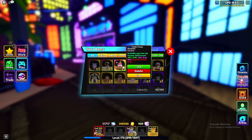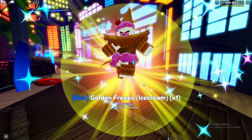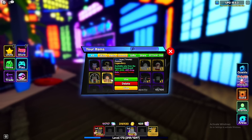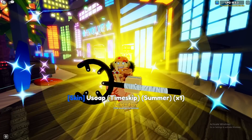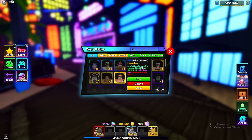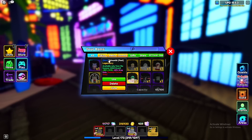Starting with my skins, I have the golden friezo skin right here — ice cream with that — and you have a 50% damage buff and 50% drop rate. The next skin I have is the usopp timescape summer skin, legendary, 50% damage and 25% drop rate buff. Next I have pride summer right here, and then we have tatsumaki pool with 150% more damage and 25% drop rate, which is actually pretty good.